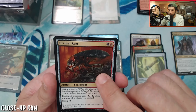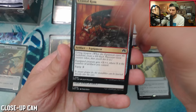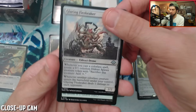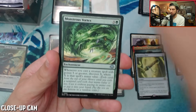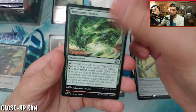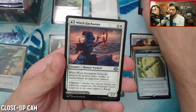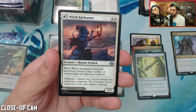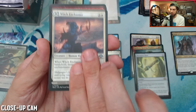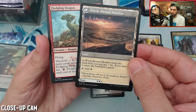Whoa, whoa — looks like a Xenomorph. Secret Lair alien. Monstrous Vortex — very, very strong card, very excited to play this card. Another MDFC here: a Witch Enchanter. When it enters the battlefield, destroy target artifact or enchantment an opponent controls, or you can have it enter as a land, Blessed Meadow.